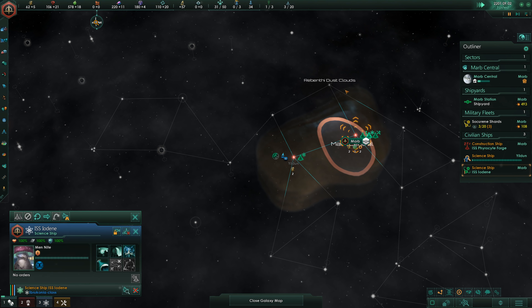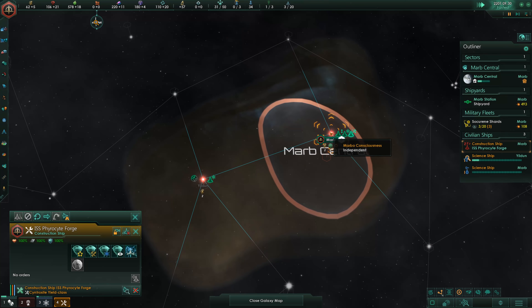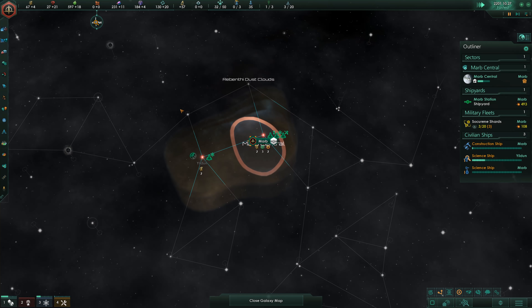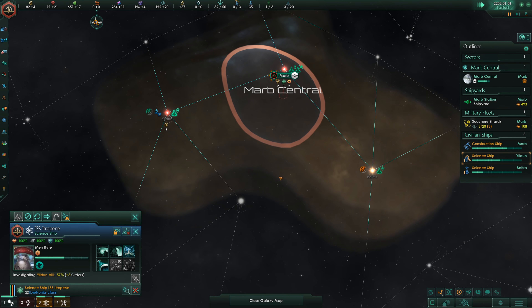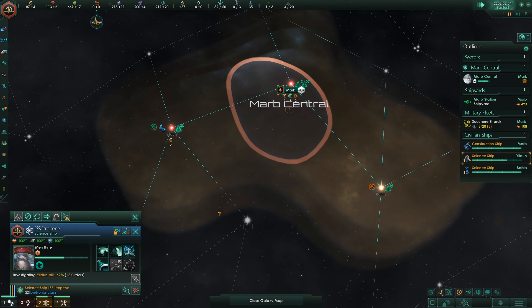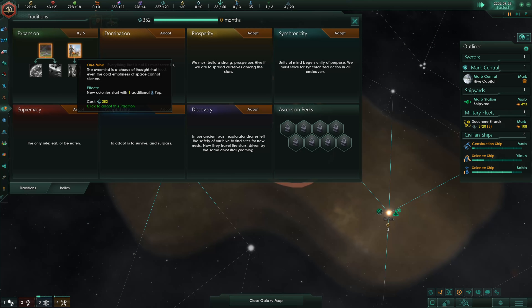We'll grab another guy here and go in the opposite direction, then finish improving everything in our home system. Not a whole lot of resources here so far. And here's another planet — a Tundra World! This is perfect so far. It could have been a little bit bigger, but this is the perfect planet type for us. Now I just need 1000 food to get my first colony ship.